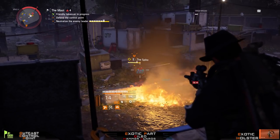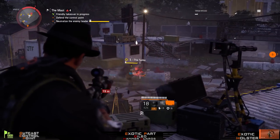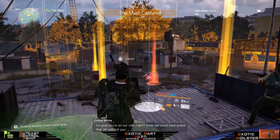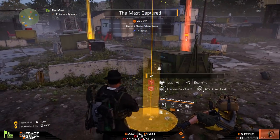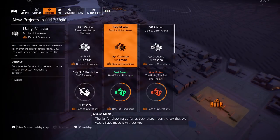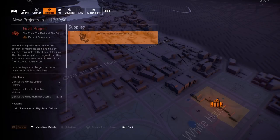I'm at the Outcasts now, and this little annoying sniper just shot me with his bow and arrow, but he can't hold my bullets. Let's go. After you clear it and capture this control point, jump down to the loot and pick up the Oiled Hammer Guards. Now go to your projects and donate them all, or donate the last one. I will donate the last one — the Oiled Hammer Guards. And the reward is 'The Showdown at High Noon Saloon.'